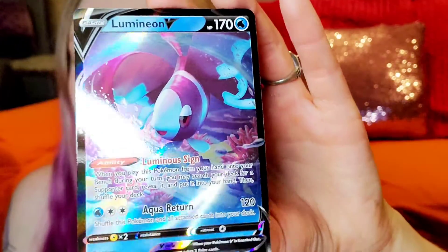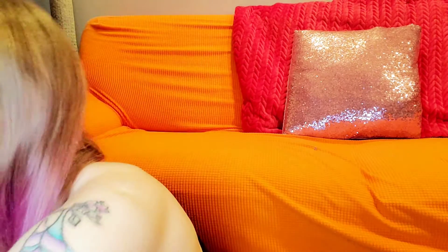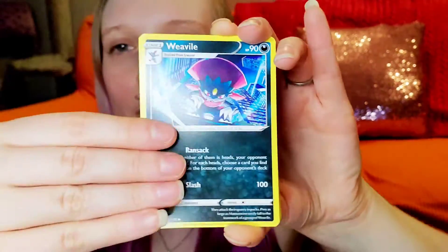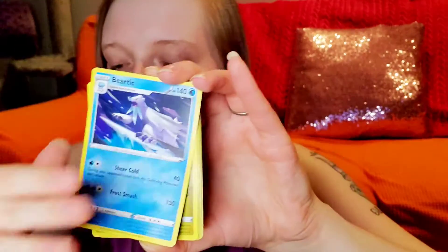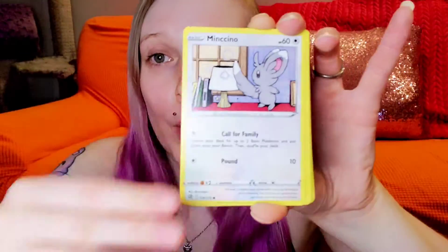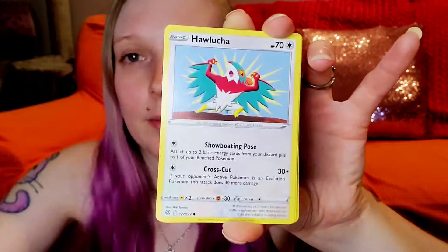Is that Impidimp evolved? Interesting — I don't know if I've seen that. We got Hawlucha, Flaaffy, Gibble, Castform reverse. Oh my gosh, and then Luminion V — that's pretty colors, I like that one. I feel like I'm not very organized in the sense that I should really look at the card set first so I know what cards to look for. It'd also be smart to look up pull rates so I could tell you guys, but I'm just here to find shiny cardboard.